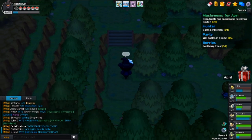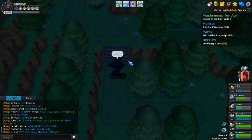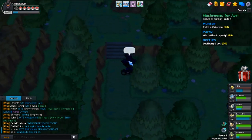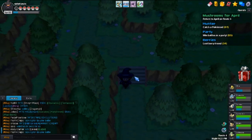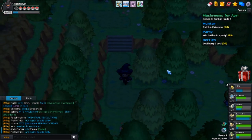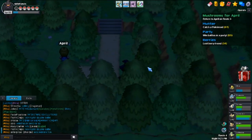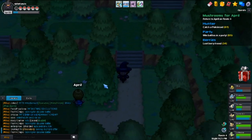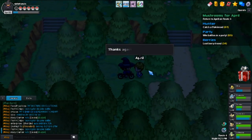Once you find three mushrooms you talk to April again and she will give you a big mushroom. You look at the trees down here — this tree, this tree, this tree, and if you still don't find it you look at this tree, this tree, and this tree, and you will find all three mushrooms.